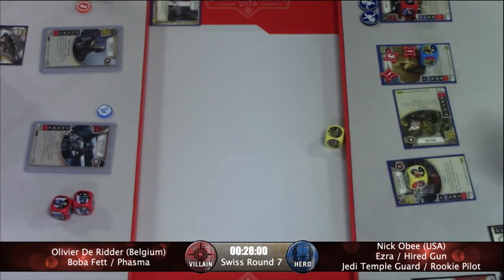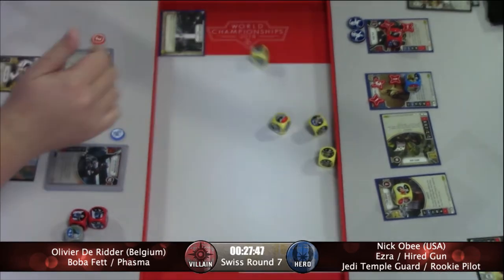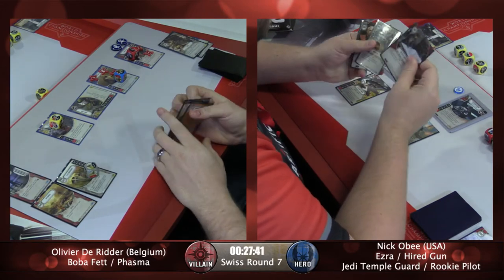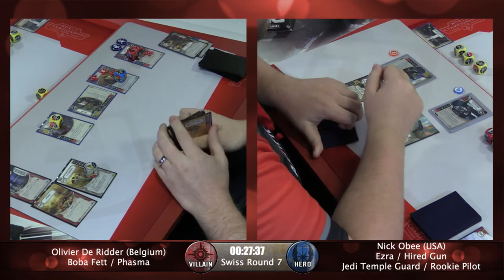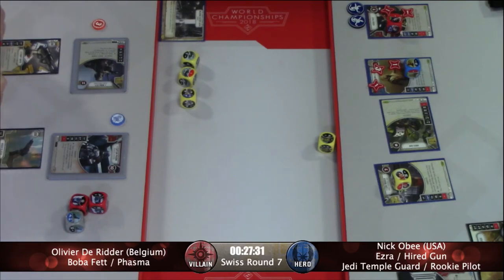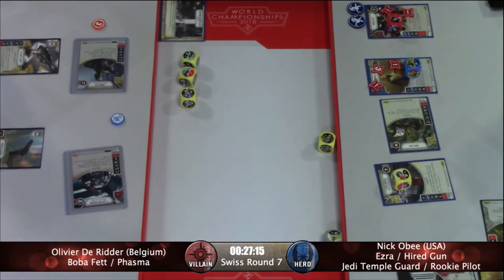Boba is activated and we have a disrupt, a blank, and a plus two range damage. Nick is contemplating activating a support — and he's going to roll the Air Speeder. He'll roll a discard side. So Olivier will activate Phasma. That's a good roll — oh, six damage, plus the plus two on Boba showing. Into the Garbage Chute! Actually, yeah — that was eight damage. So both base sides there. He'll remove the Captain Phasma dice, leaving those modifiers with nothing to modify.